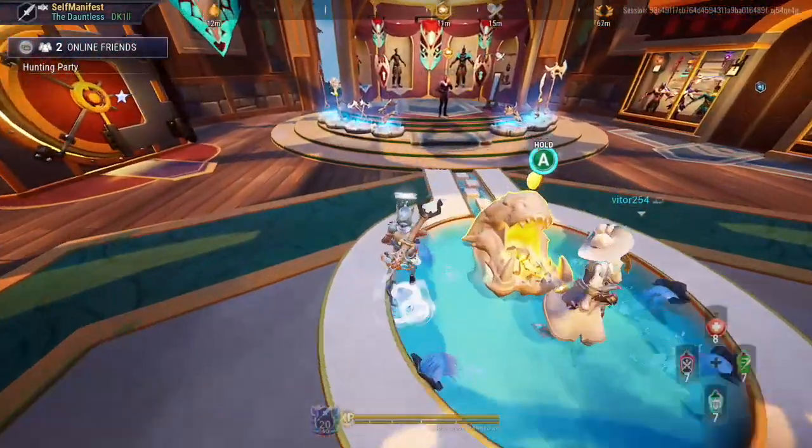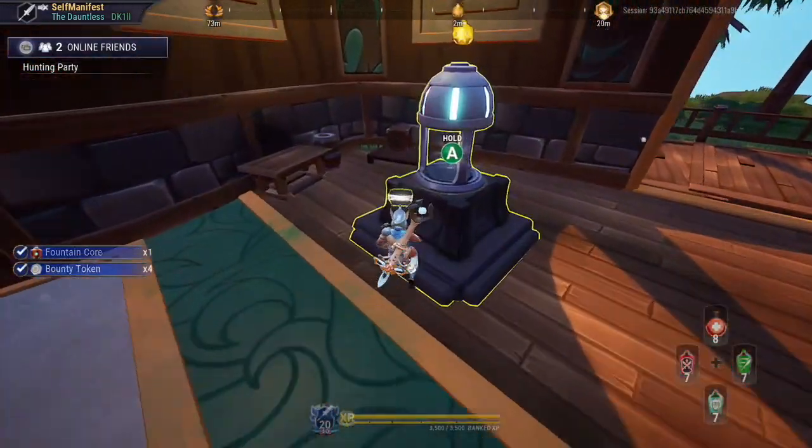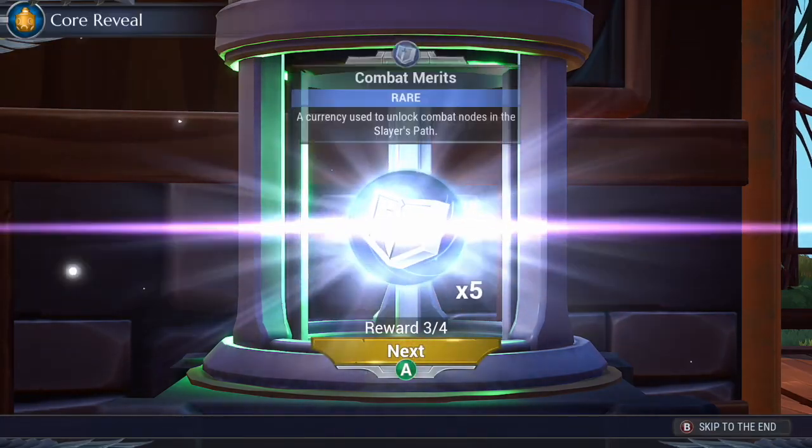When you log in, make sure to go over to the bazaar and interact with the fountain. Flipping the coin will give you 4 bounty tokens and a daily core. The daily core will give you some aether sparks, patrol keys, and merits.